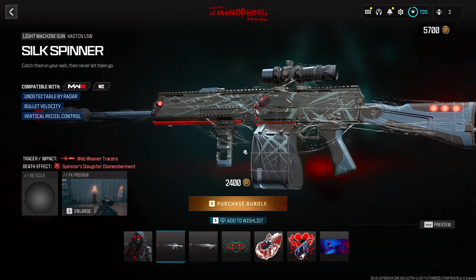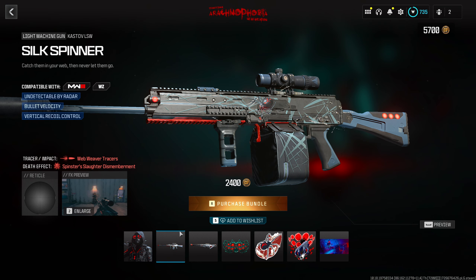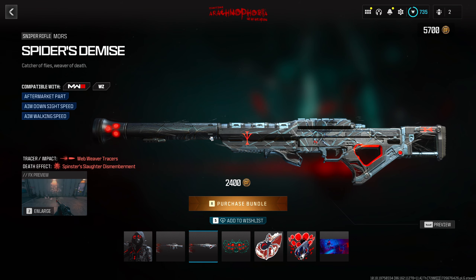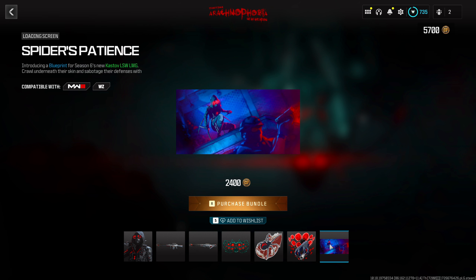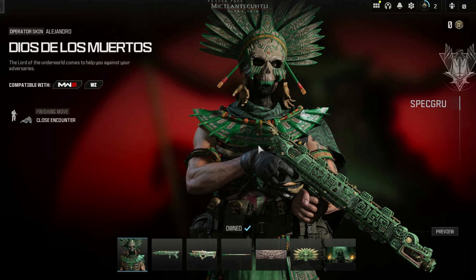The bundle includes two weapon blueprints. The first is for the new Kastov LSW called the Silk Spinner — it's animated with webs. It comes with the Web Weaver tracers and Spinster Slaughter dismemberment. The second blueprint is for the MORS sniper rifle with the same animation, Web Weaver tracers, and the same dismemberment. You also get a large decal called the Eight-Legged Mast, a sticker called the Webbed and Dead, an emblem called All Tied Up, and a loading screen called The Spider's Patience. The bundle is 2,400 COD Points.